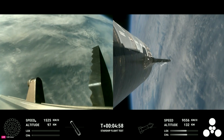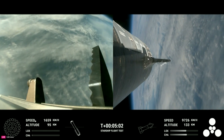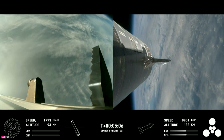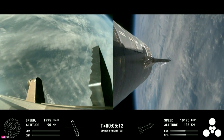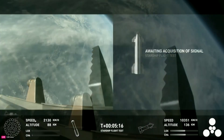As a reminder of the stage one test objectives, we're looking for controlled ascent — which we have so far — stage separation, which was gorgeous, we cruised right through it — as well as vehicles on a nominal trajectory. Good news there, telling us that the path that Starship is on is good.